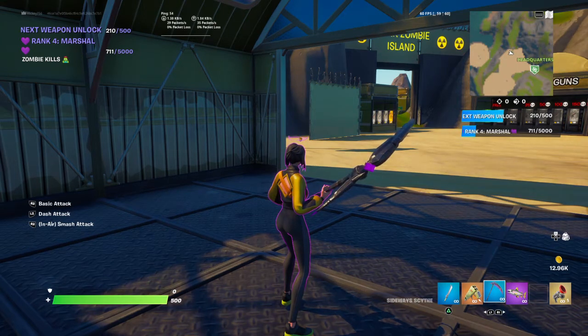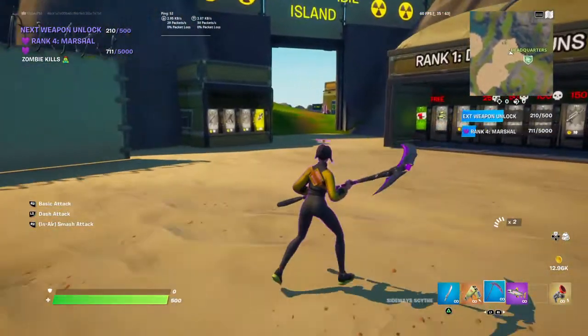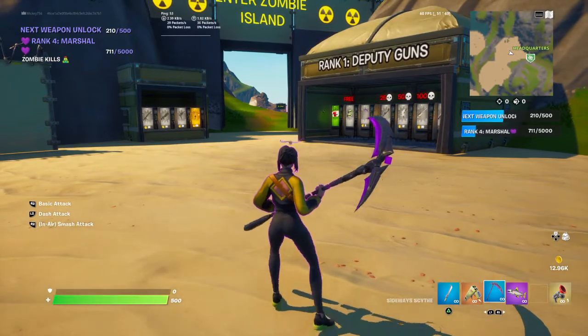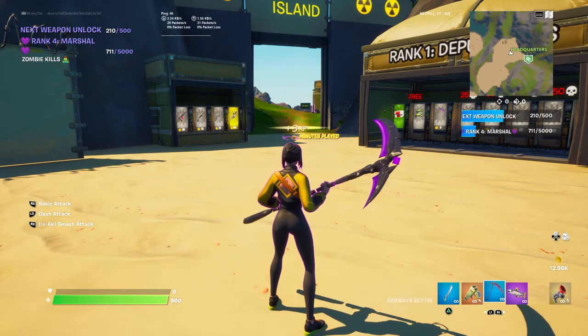What's up guys, it's your boy. We're back, and this video is basically a tutorial on how to get the optimal setup for Zombie Island Gold Rush. When you spawn, the game prompts you to go find the garage keys, which is marked on your map.